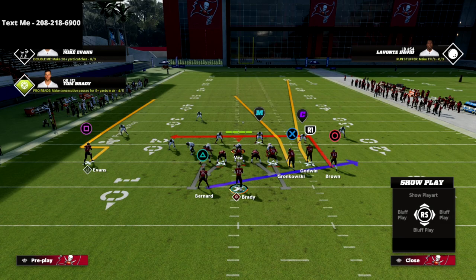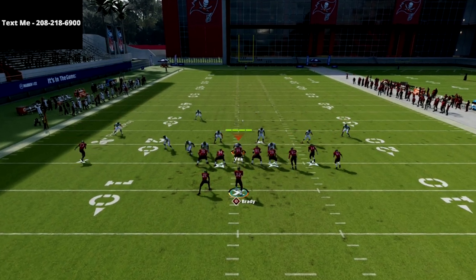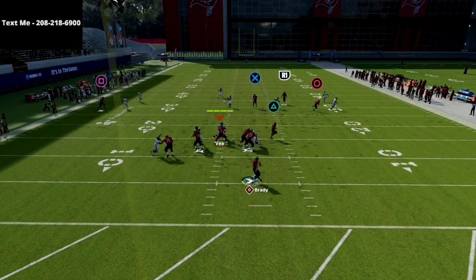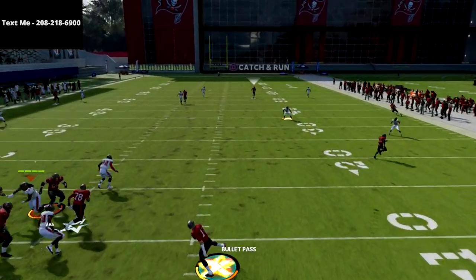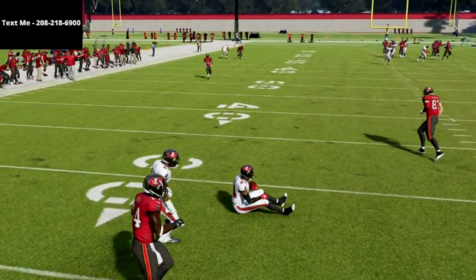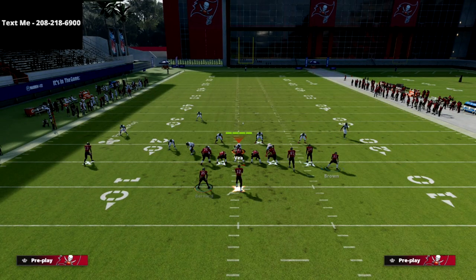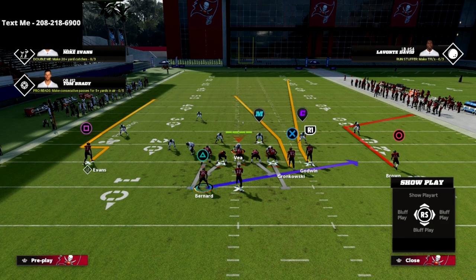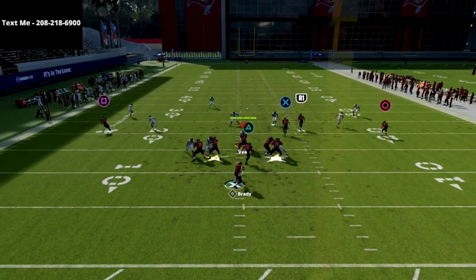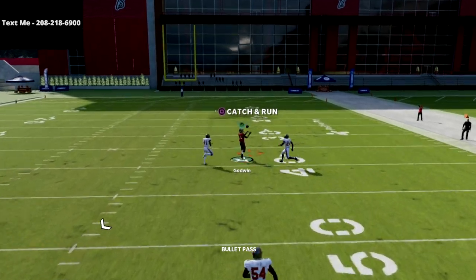Everyone's going to be running cover three right now because they think it's patched and fixed. Against off coverage it's not as good, but you'll still have a small window as long as you have a fast receiver. If you see backed-off cover three, my recommendation is to take the corner out and motion him to the outside — they'll squat on him, opening up that seam read.